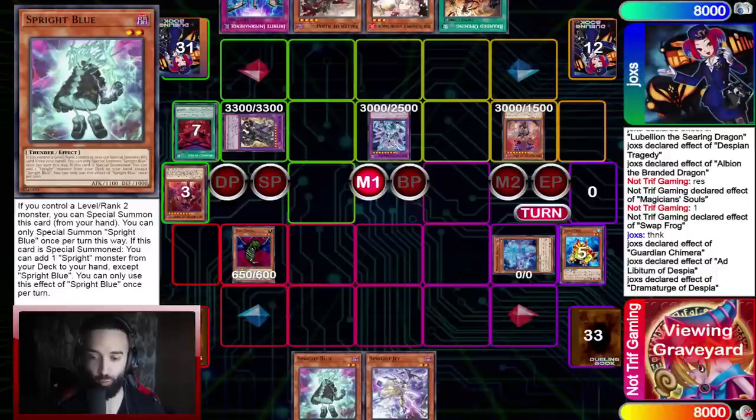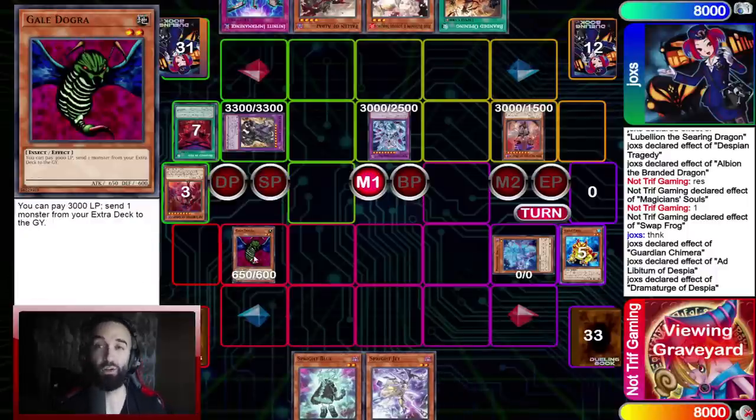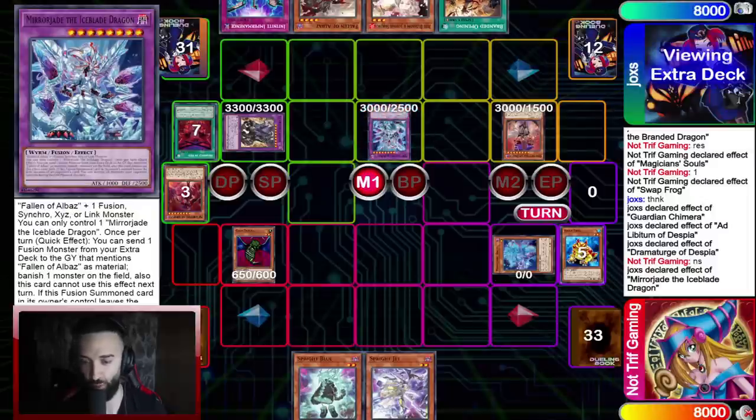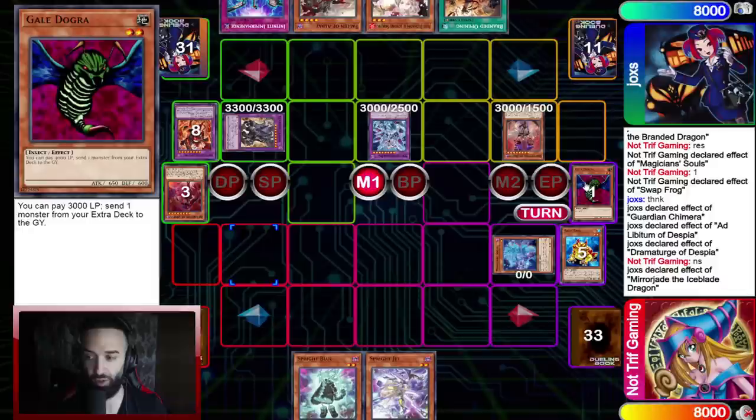So in this scenario I start off with normal Gale Dogra. My opponent knows instantly — if Gale Dogra hits the field, he's cooked. How am I going to OTK this field without Spright Elf and without Gigantic Spright? This is going to truly blow your mind. So he's going to Mirror Jade here and banish the Gale Dogra — he does not want me to go plus a billion. Good move from him.